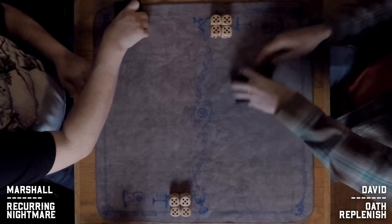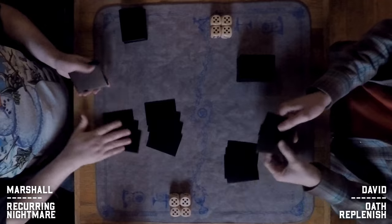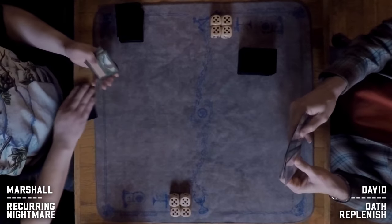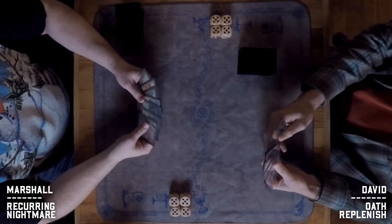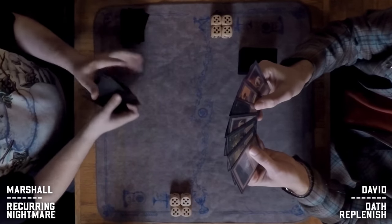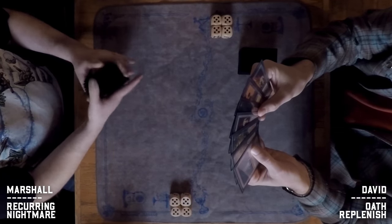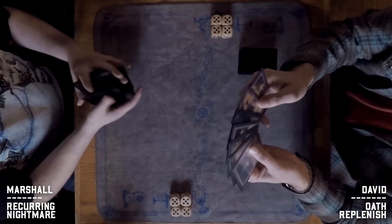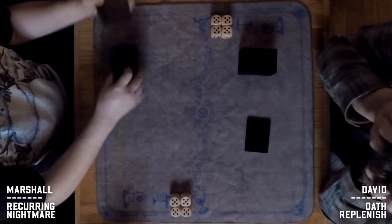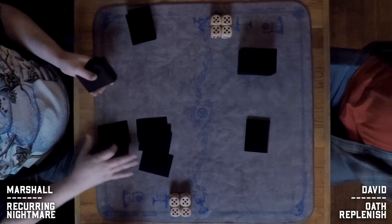Marshall is on the left, David on the right. David's list is beautifully foiled out — about as foil as you can get. He also does foil peels on custom cards, so check the description for his Instagram. Marshall is not going to keep his opening seven. David appears to have a couple of lands, an Aura of Silence, maybe a Parallax Wave, and a Sylvan Library.